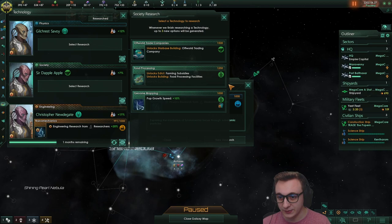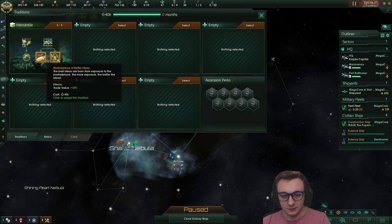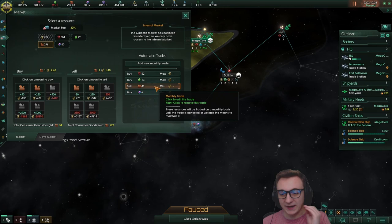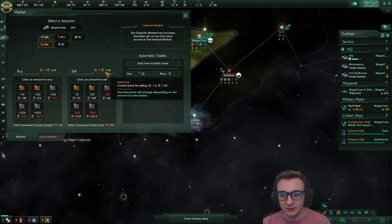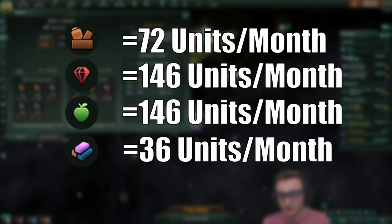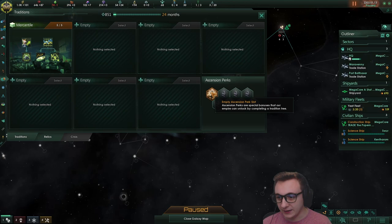We got an archaeological site that's going to be huge if we ever get the alloys for it. We can start monthly buying alloys - max is 13 that we can buy so we want to get that as quickly as possible. Off-world trading companies - I never build these but they produce trade value, so let's go - trade value plus 10%, absolutely. We can still build research and unity since those aren't physical resources. The max sell and max buy are different - consumer goods stay at 1.4 every month. The max consumer goods sell is 72, with minerals and food being 146 and alloys 36.